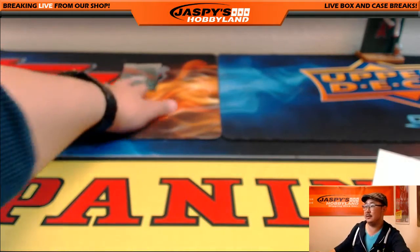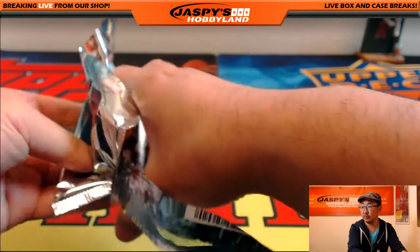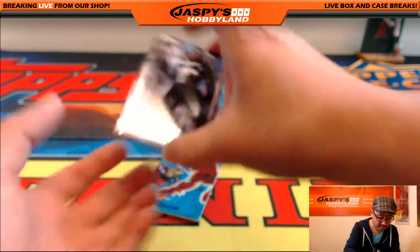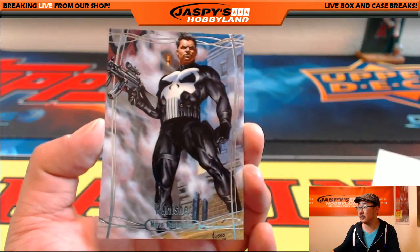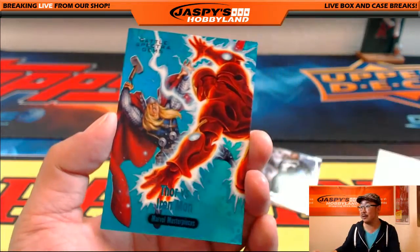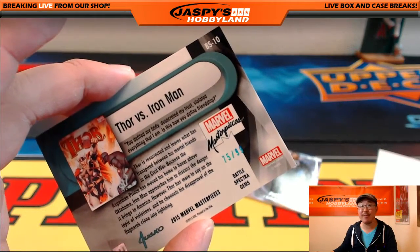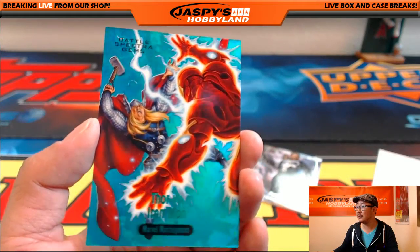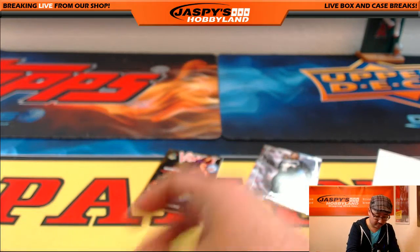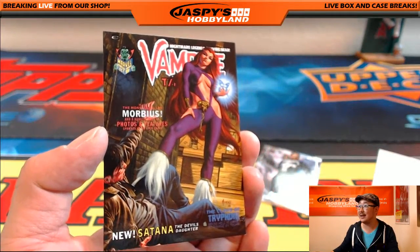And the last pack is for Francis. Francis, you get Punisher, 875 out of 999. You get the nice Battle Spectra — which I love — number 275 out of 99, Thor vs. Iron Man Battle Spectra. And then the last one: 61 out of 1499, Satana. There you go, folks.